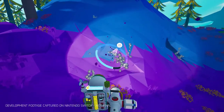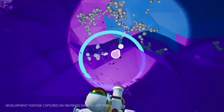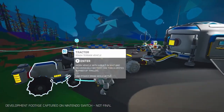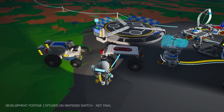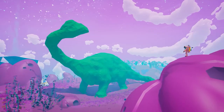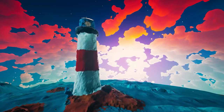One of the main items you'll use in Astroneer is the terrain tool, which allows you to collect, dig, and deform the terrain around you. It lets you gather resources necessary to build base pieces and vehicles, but it's also a fun and exciting tool for sculpting and creating within Astroneer.